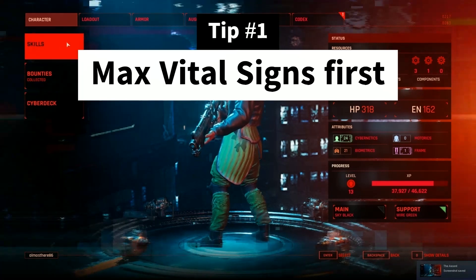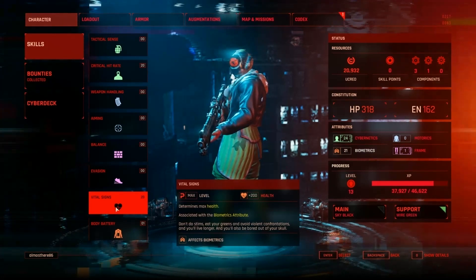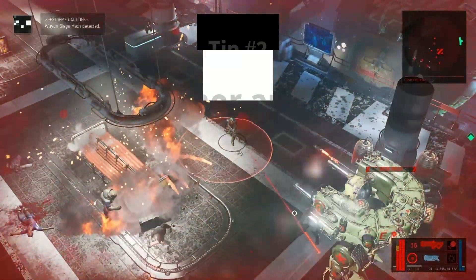Tip number 1: Max Vital Signs first. This improves the health of your character and will improve your experience in The Ascent more than any other character stat.